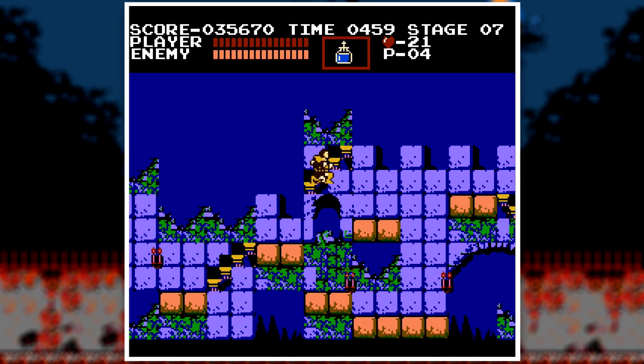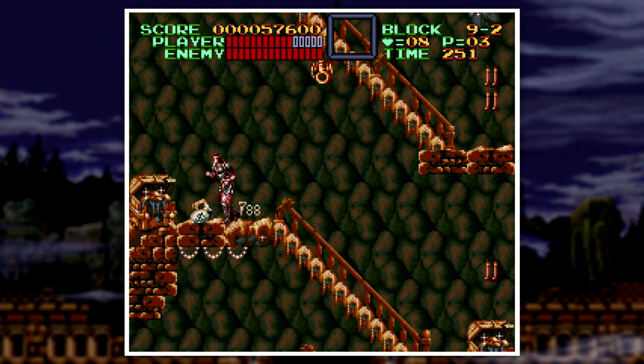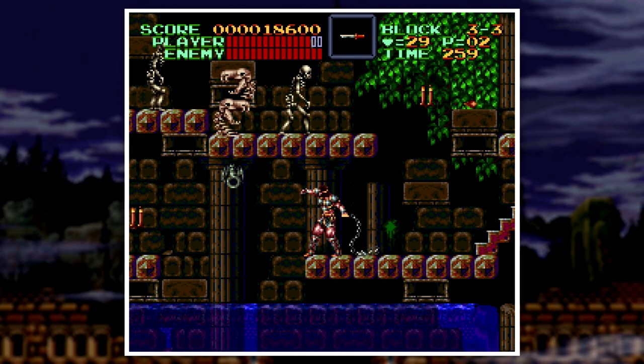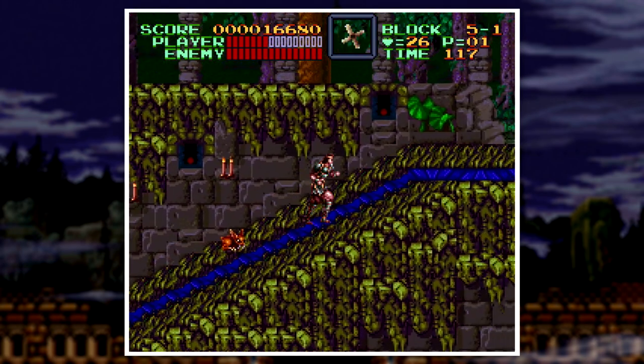In the NES games, the level design and enemy placement were strategically planned to use your sub-weapons tactically. But in this game, the whip is so big and strong there's really no need for sub-weapons. The enemy placement seems lazy — most of the time you can just whip enemies above you because your whip is so long, and other times the enemies aren't even facing the right way. The level design can be lazy, but that's not to say the levels aren't enjoyable.